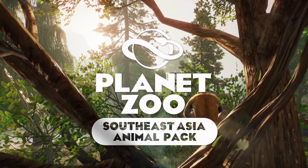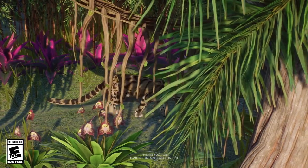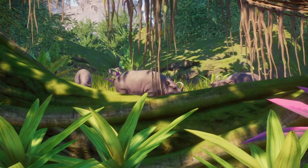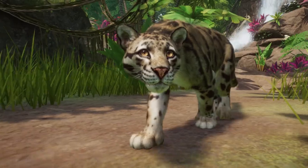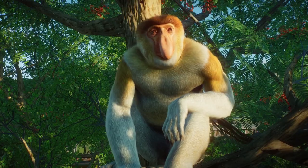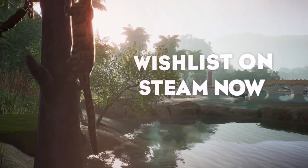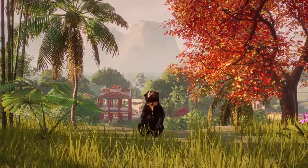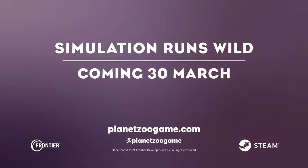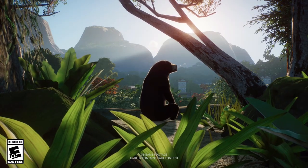Nothing is ever a hundred percent perfect. I am mildly disappointed that we're not getting any scenery or building sets at all. I was really hoping for, like, an Angkor Wat style building set to go with that Southeast Asia theme, or something based more on Thailand. I was also hoping they'd give us just some recolorable stuff — versions of things we already have, like the dry stone wall. But it's gonna be alright.